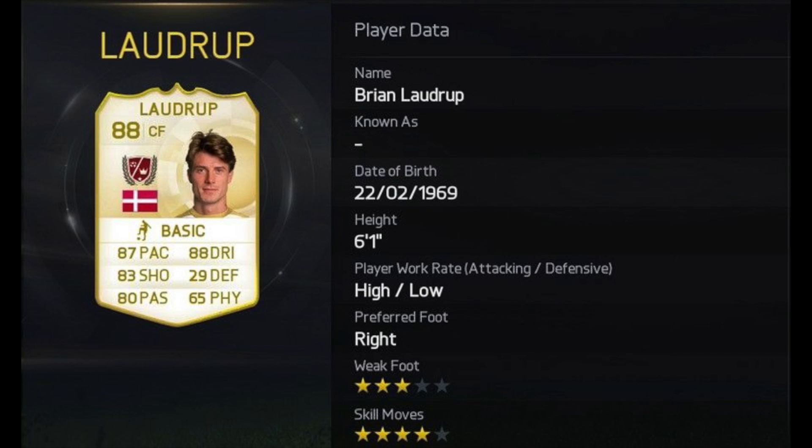Next up guys, we have got Brian Laudrup. 3 star weak foot, 4 star skill moves and he's got a deadly looking card. 87 pace and 88 dribbling as the centre forward with 83 shooting and 80 passing. I personally think he would be better suited as a CAM, even though heading is now in shooting, so he could actually have really good heading and make him an incredible striker because he is 6 foot 1. He looks absolutely insane.